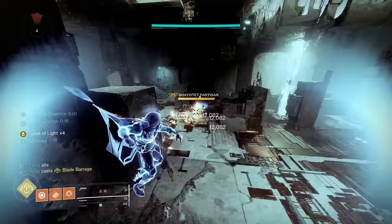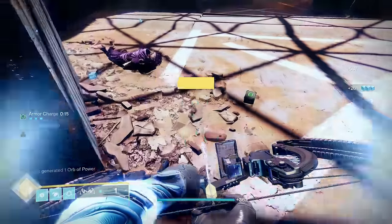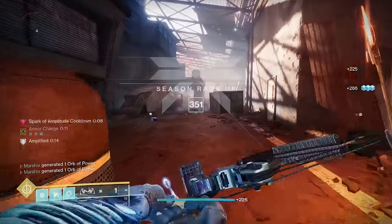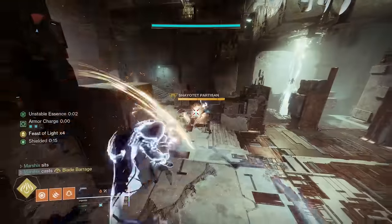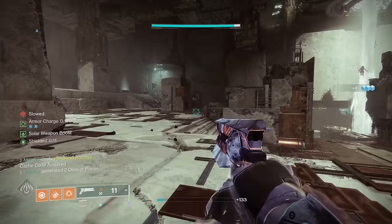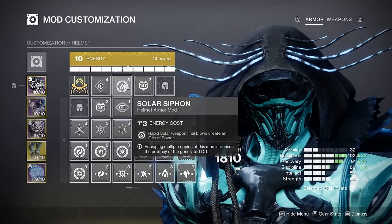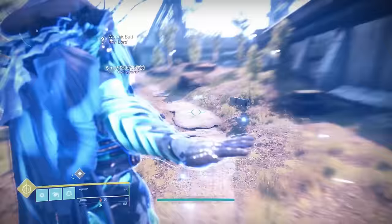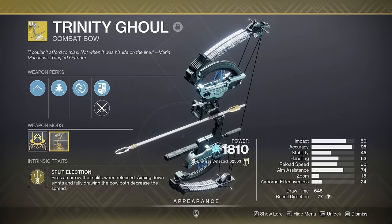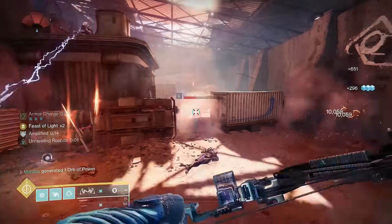Fast supers that hit like a truck: Star Reader Scales gives you additional super energy whenever you pick up orbs of power, and when your super is full, additional orbs will overcharge your super. With full stacks, this will turn things like Blade Barrage and Gathering Storm into an absolute nuke. The weapon you pair with this depends on your super — if you like Blade Barrage, go with Sunshot for good add clear and a Solar Siphon mod to spawn orbs. If you prefer Gathering Storm, go with Arc Siphon and Trinity Ghoul, the best add clearing weapon in the game, which happens to be Arc, so it pairs nicely with your Arc subclass.